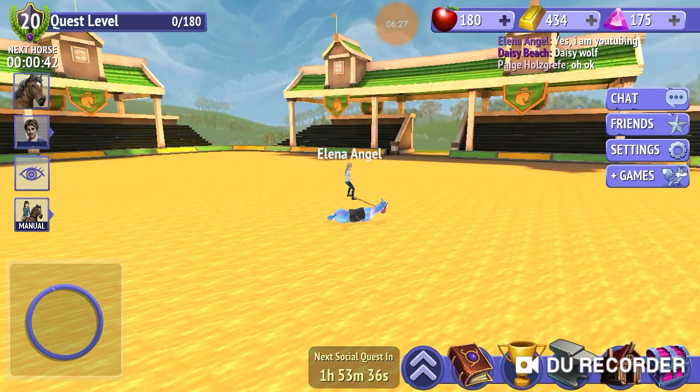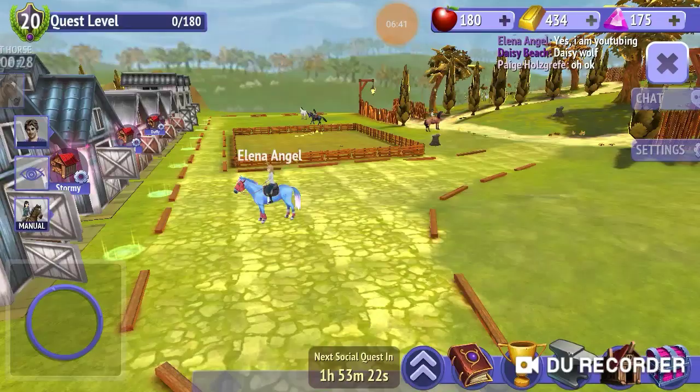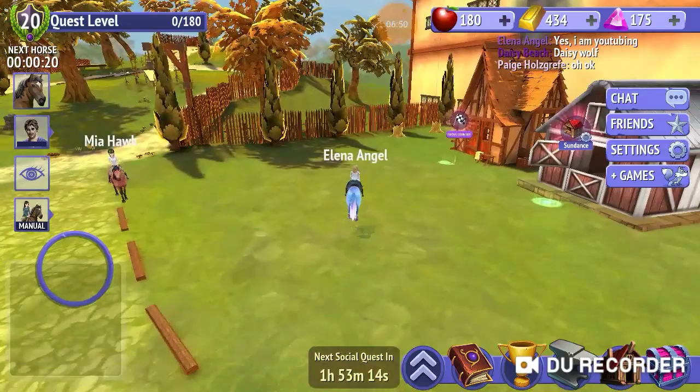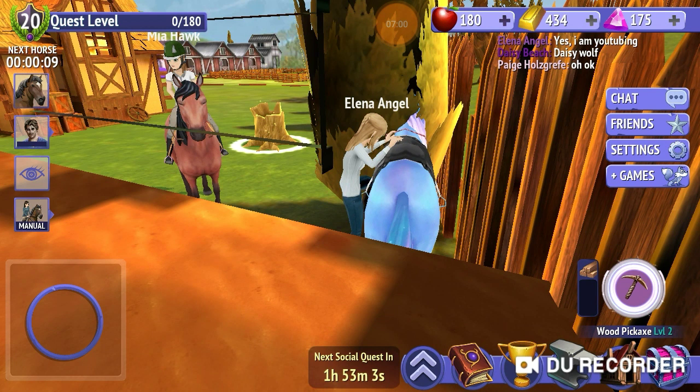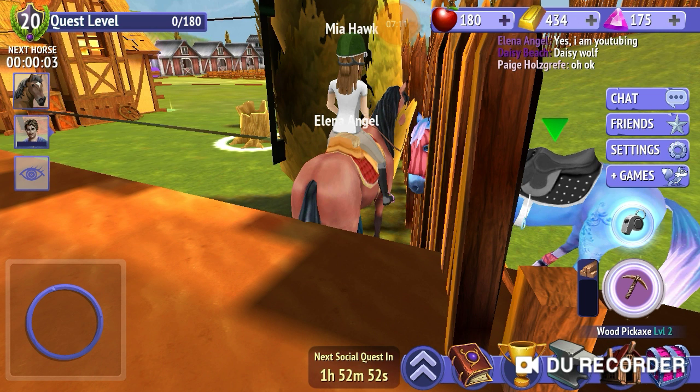So now we're going to be doing another glitch — how to get out of the border fence, which is that fence right over there. You're just going to go up to it, stand right in here and face this way, then dismount. You can just call your horse now, but it'll take the long way — like a whole minute. Or you can stand right in your horse and then call, and it'll just pop up right next to the fence. That's how you get in or out of the border.